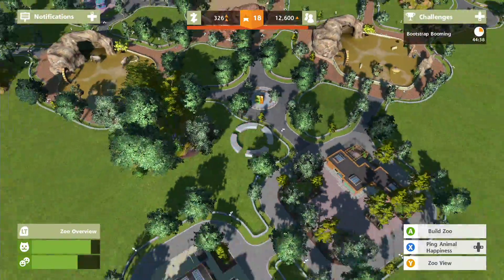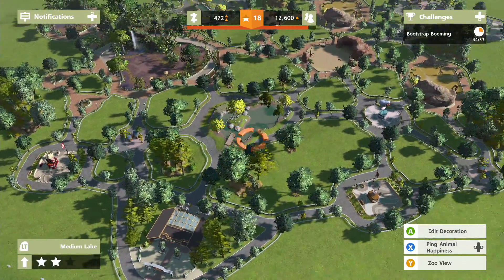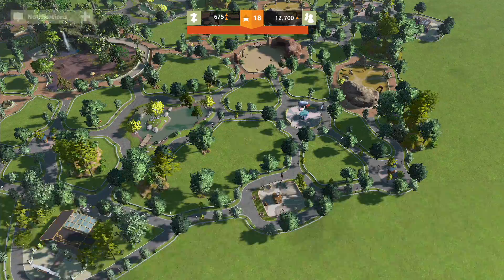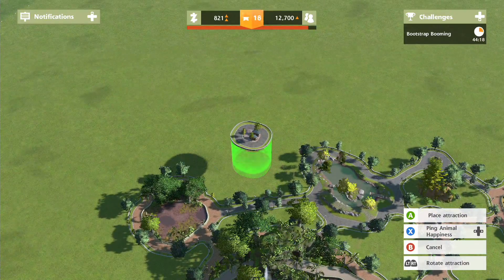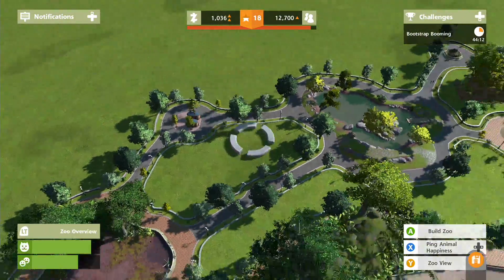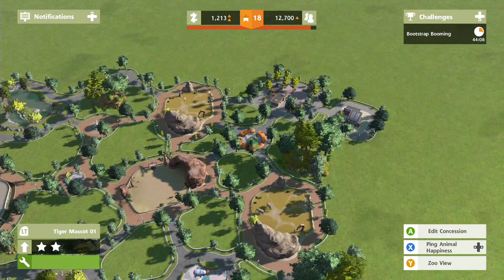Overall, people seem more or less happy - they could do with maybe some more food and drink. Tidiness could probably do with some improvements. What about restrooms? We'll get some restrooms - they don't cost much. Let's put some over here. Restrooms - fantastic, that would improve things.